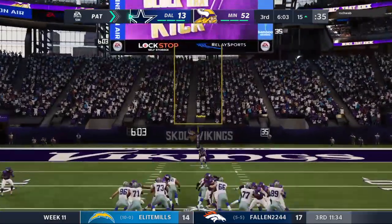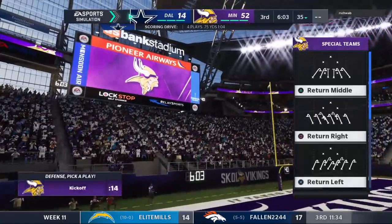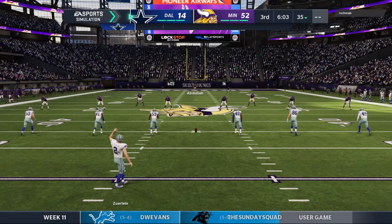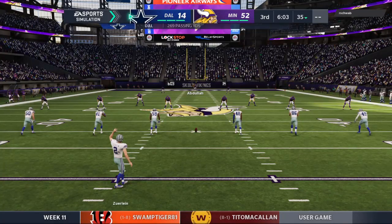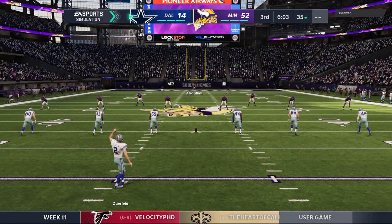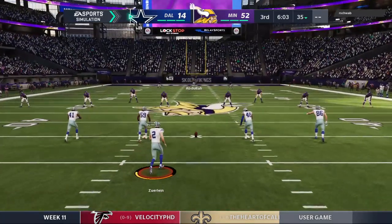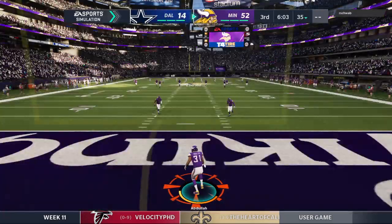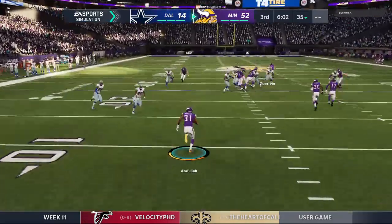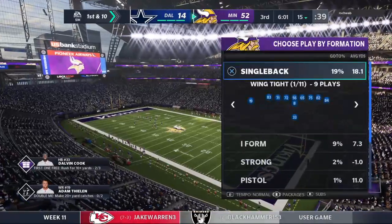There are several elements to a well-executed screen pass — this one resulted in a touchdown and had all of those elements. You really need the rush to almost get to the quarterback, almost get to the passer. Then you've got to get the ball thrown perfectly, whether it's to the running back, the wide receiver, whoever the screen guy is. And of course the blocking has to form in front to get him downfield for the touchdown. Now after the touchdown, it's Zerlein — he'll kick it away. Taken about seven yards deep, and the decision to bring it out, not a good one — he's tackled it to 15.